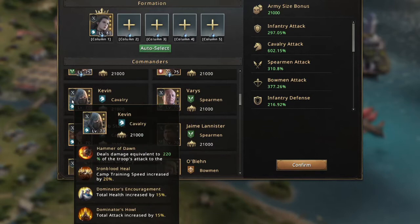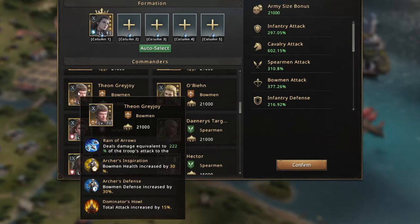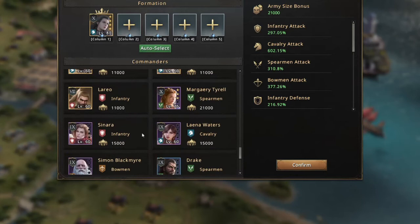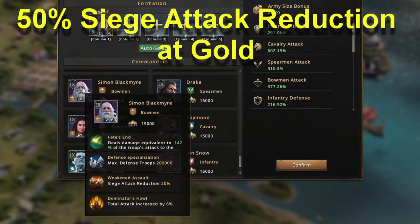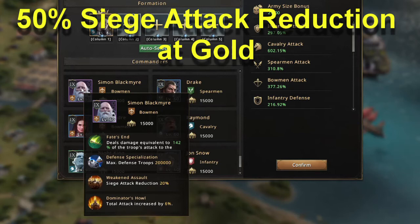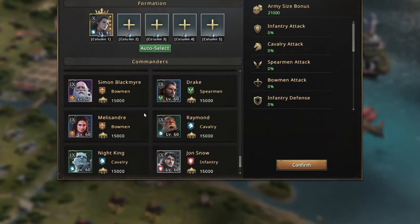Kevin has total attack and health — very good for your frontline. Jamie is another total attack commander. Simon is worth noting — he has a 20% siege attack reduction plus total attack, and at max level he adds 200,000 extra troops to defend. Egbert has 50% bow attack, so if you have a bow lineup he's very good in there.